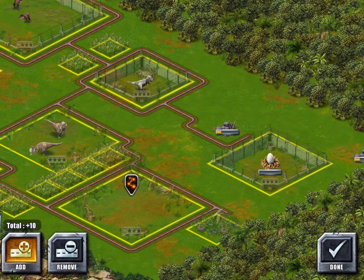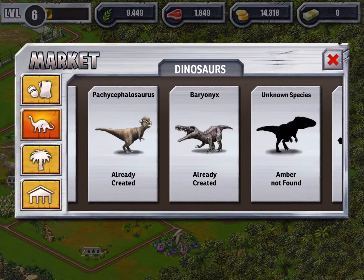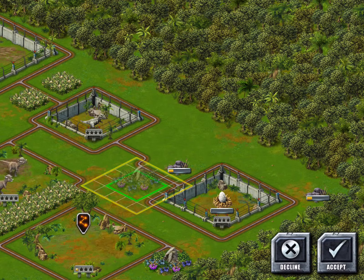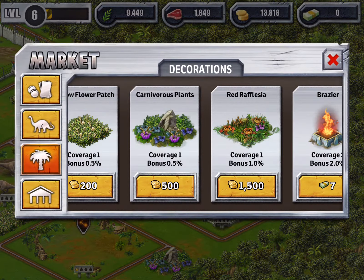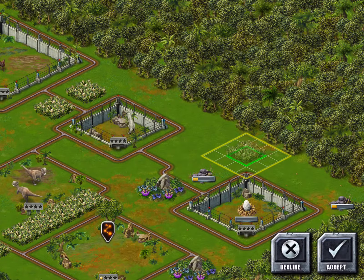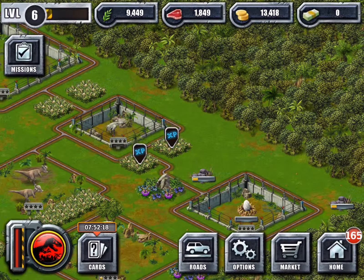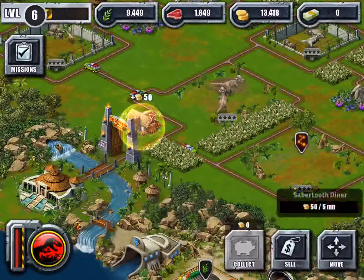We'll go ahead and decorate around it, because those little rocks are in the way. I'm losing my voice, guys. We're going to put a carnivorous plant right there next to it, and put a flower patch right there and right there. Boom and boom. This park's looking pretty good.